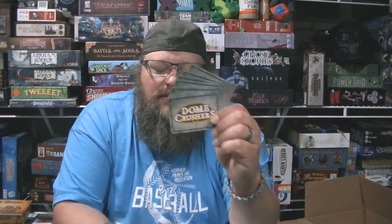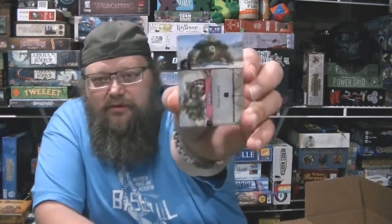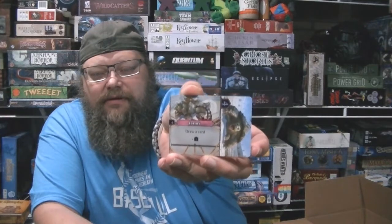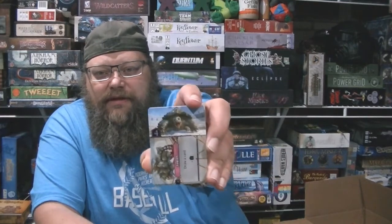Each one of the cards in these decks — and there's two 12-card decks, so each person gets one — has either an attack value on them, so like a cool little critter on there, like this giant turtle there. That attack value is four, and then it has an ability there. You're going to be playing the card one of two ways — you can play it like this, or you can play it like that. The abilities on the cards will affect the cards that are in play and will affect the different strategies that you have. As the game progresses, you're going to have a better and better idea of the cards that the other person has in their hand, and you'll be able to react to that.